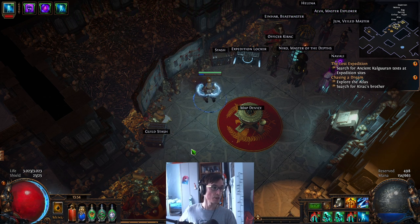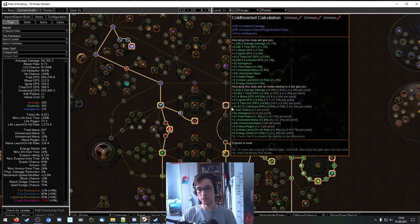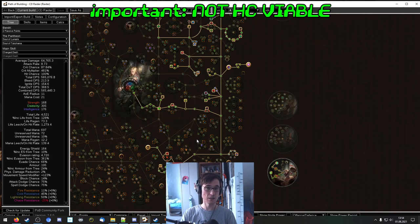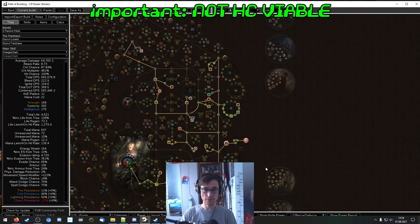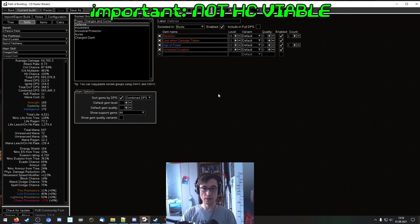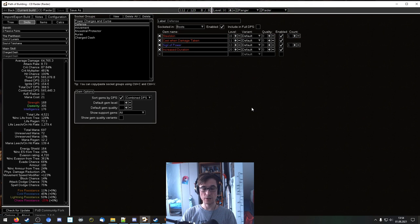Afterwards, I just followed my build. My skill tree looks like this — I will put the POB link in the video description. My defenses are a bit low, though. It's not hardcore viable at all. My only defenses are some dodge and some evasion with Wind Dancer, and that's pretty much it. I don't have any defensive skills set up. I aim to go Casting on Damage Taken with Steel Skin as a defensive setup with Increased Duration, but I have to see if this actually works out. Right now I don't have the gem slots.